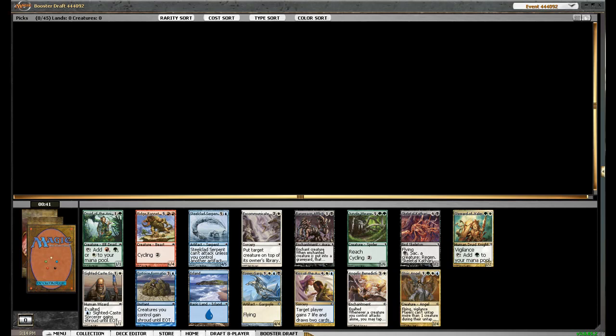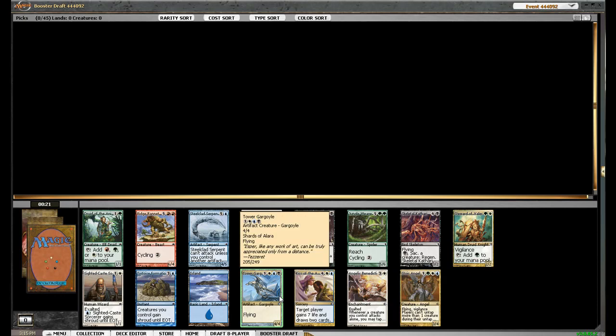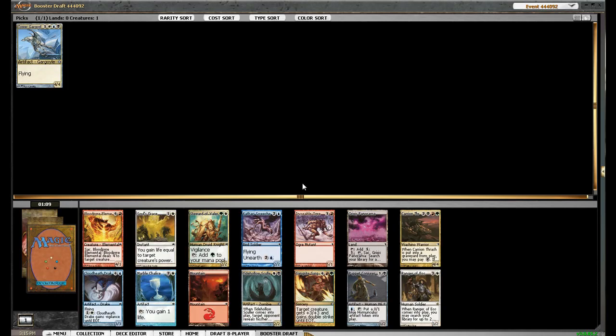Personally, I don't like Bant. Bant doesn't really have answers, and if they got Jhun Battlemage, you're kind of screwed. And maybe if I pick this, it'll push my opponent into Bant. So I'm thinking I'm going to take the Tower of Argoil here, hopefully get some good Esper cards. First pick: Tower of Argoil.